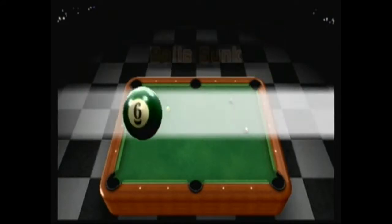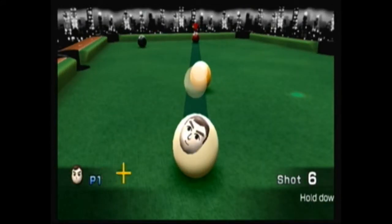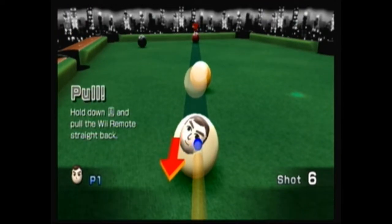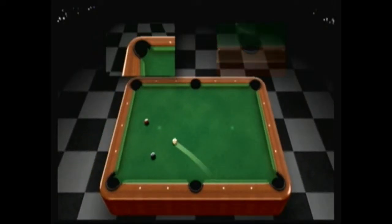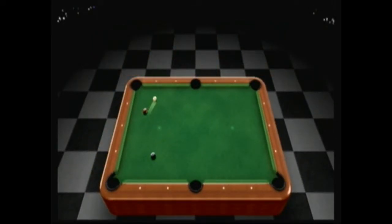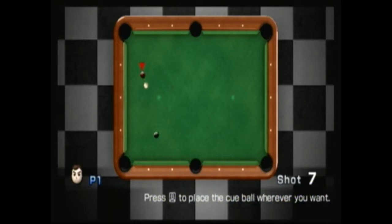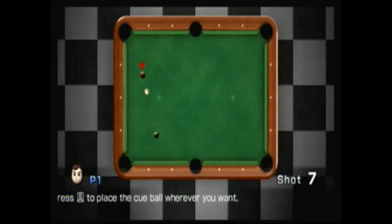Growing up, I was never able to get a platinum medal on this game. And here we get a foul shot. Sometimes the required ball will be blocked, and even though we got that ball sunk in, the game considers it a foul. But when you get a foul, you can place your ball anywhere you want. The ideal spot is near the required ball, as noted by that red marker.